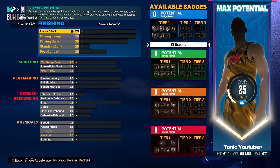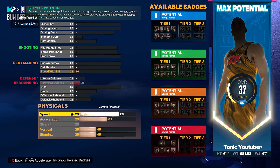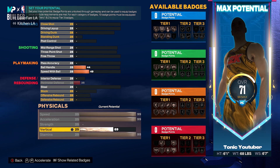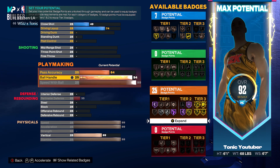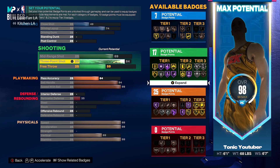Is this the most practical build in the world? Honestly, no. It's cool to have 99 speed, 99 acceleration, and 99 speed with ball, but it's going to be very difficult to balance all your other stats. The ball handle's gotta be at least a 94 if you have 99 speed with ball. If you're wanting to go with a build that is all offense, then you can definitely make this work — just be the fastest point guard imaginable.